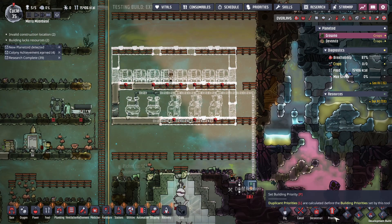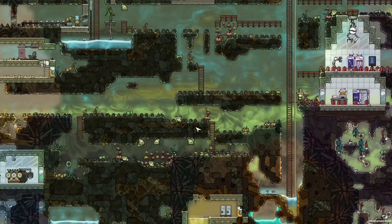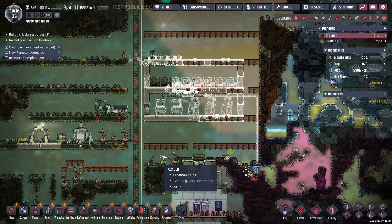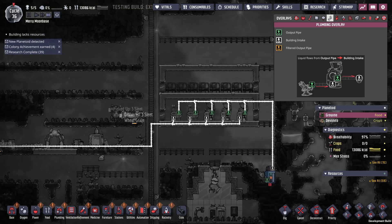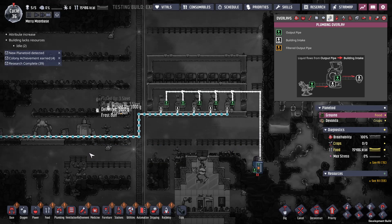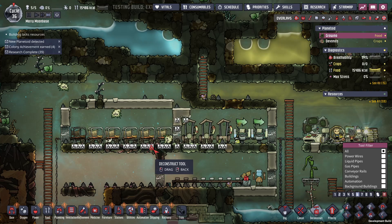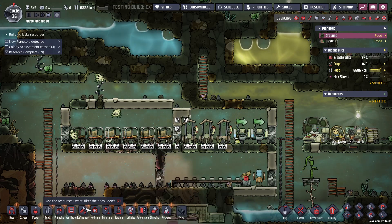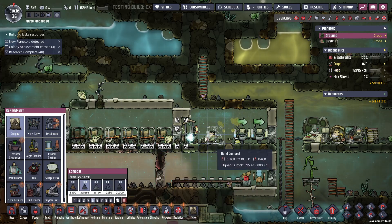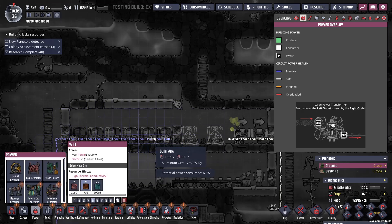We've got the bathrooms queued — I'm just gonna dump everything into some liquid tanks until I can make a germ cleaning room. I've got plenty of chlorine around here to do it with. There's the bathrooms. As the water gets there we can deconstruct the old stuff and move everybody along. I'll just put in some polluted dirt — the compost right there — and they can use those with it for right now. I need that power wire — don't deconstruct the power wire, it's my fault for setting it to all.